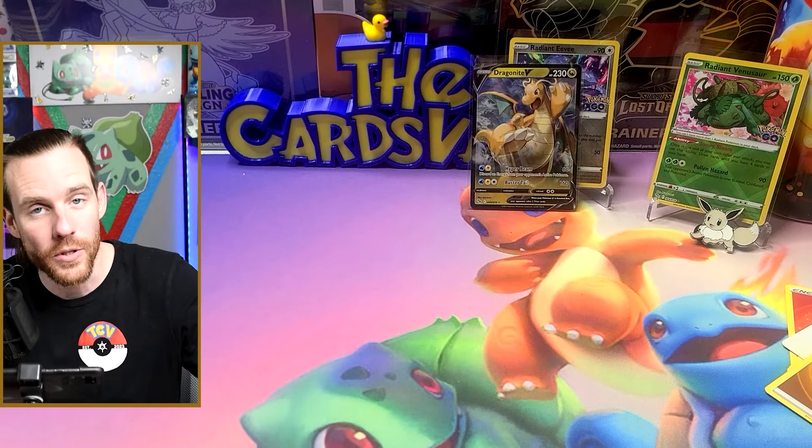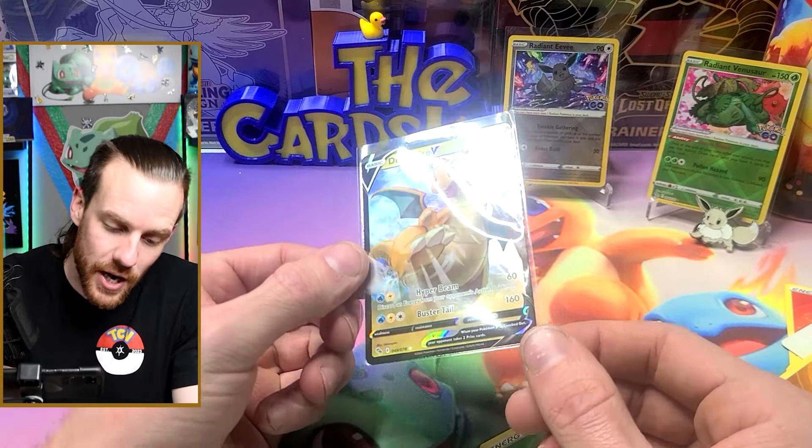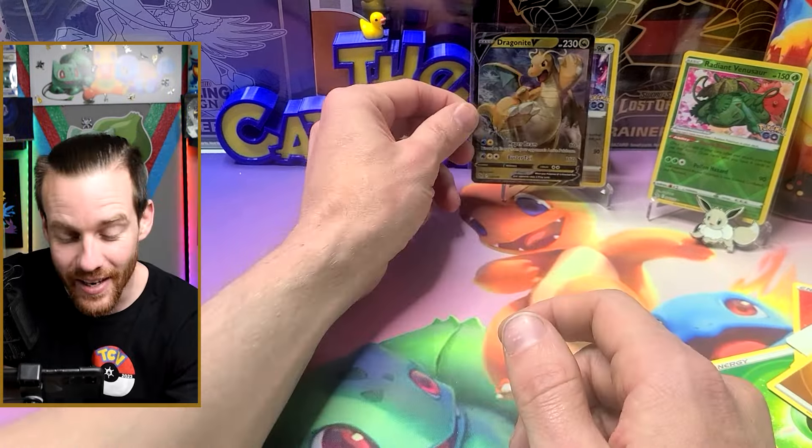I guess I'll be more specific next time and say I want like the rainbow Dragonite. But like I said, I got something I asked for — got a Radiant Venusaur too, that's pretty cool. This is really the only reason I got this set — for this cool pin to throw on the board back here and fill it up. If you guys like this video, don't forget to hit that like button, subscribe to the channel, it really helps us out, and leave us a comment if you deem it so. We'll see you guys in the next one!